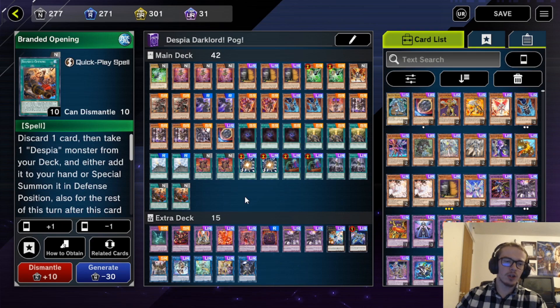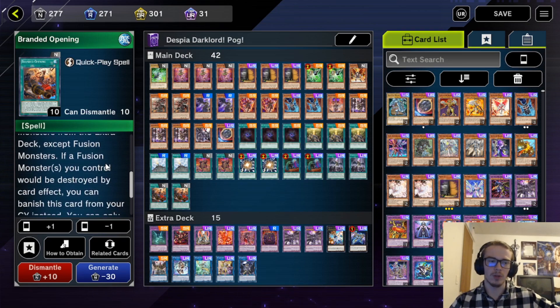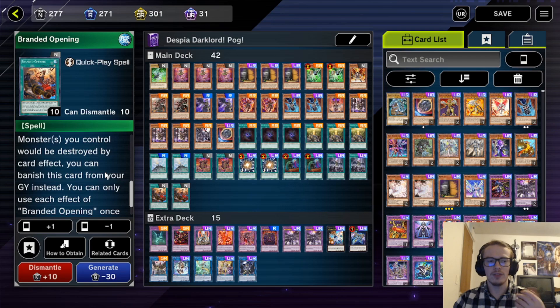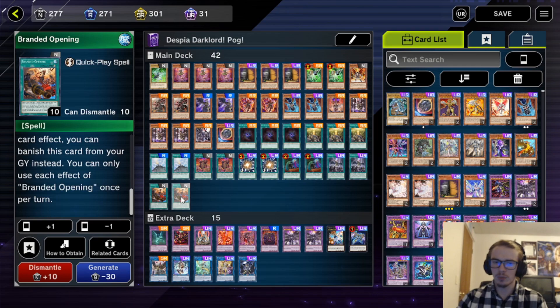We're also playing Branded Opening. You discard a card, then you either add a Despia monster from your deck to your hand or special summon it in defense position, and then you are locked into fusion monsters for the rest of the turn. Also, if a fusion monster you control would be destroyed by card effect, you can banish this card from the graveyard instead. That added protection makes it very, very solid.